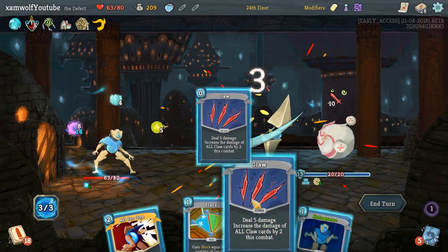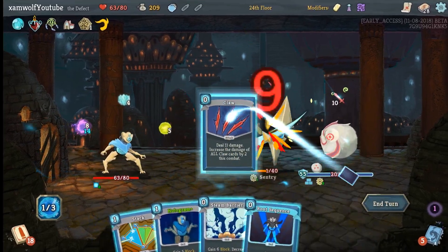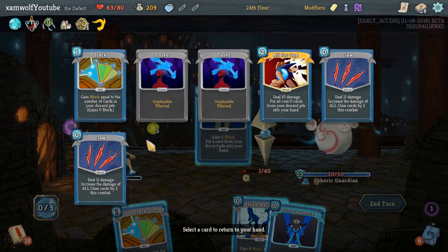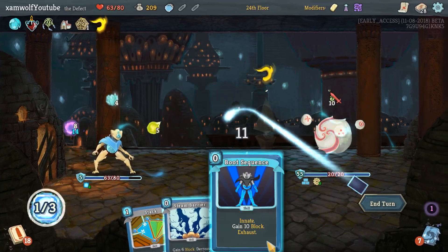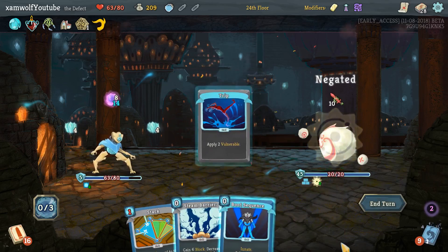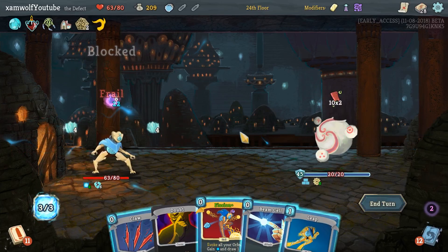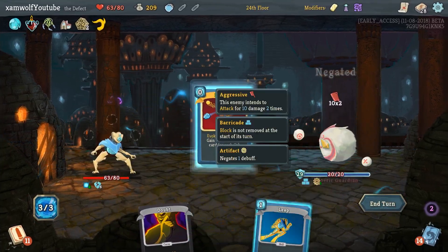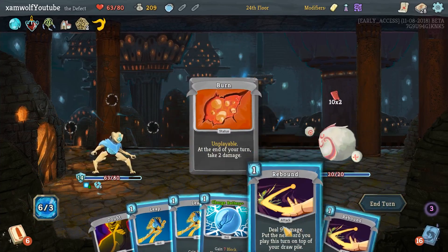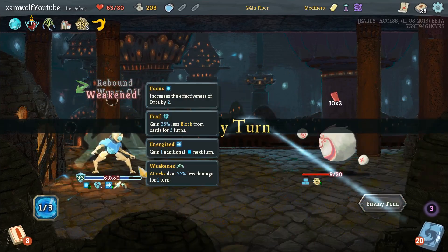Claw, Claw, Claw, All-for-One, Claw, Claw — do this, get another Claw, Claw. We're drawing a card. And now I don't even have to use Boot Sequence or the Steam Barrier. That's a lot of block.